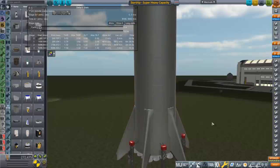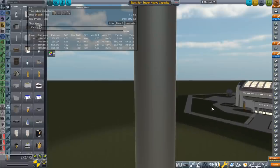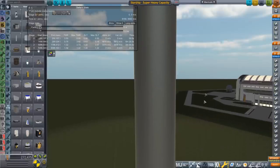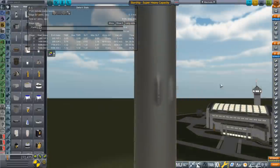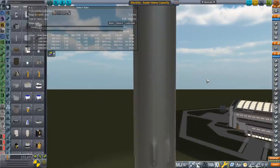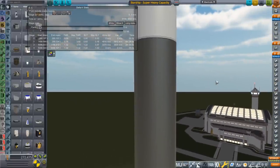Some other information about the Super Heavy — of course we don't have any reusability. The fins are built into the model of the Super Heavy, so that's not separate. It's difficult to separate those out in terms of how much mass they're going to be anyway — that's just a question mark.